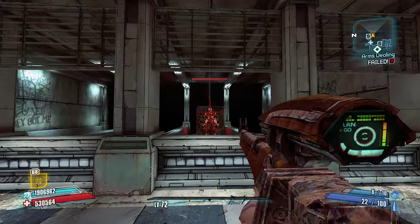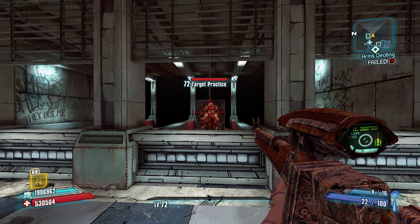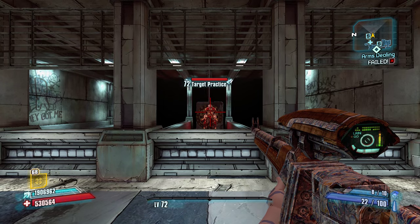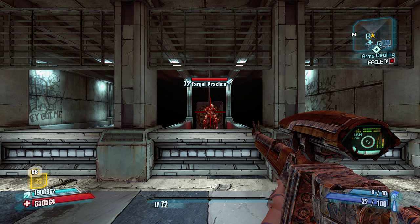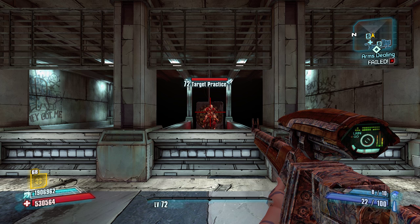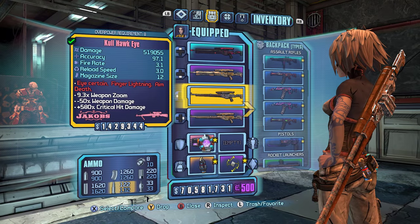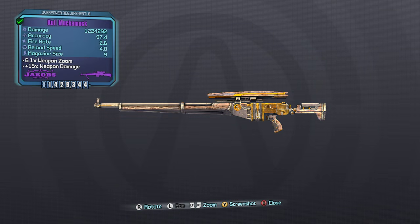Welcome back to the Good, the Bad, and the Ugly of Borderlands Red Text Guns. Today is Jacob's Snipers. Last episode was Molly Wan Snipers, and Jacob's are pretty similar to Molly Wan — kind of hit and miss and all over the board. Like last time, I'll start off and just talk briefly about Jacob's Snipers.